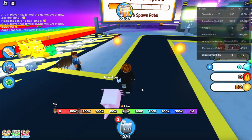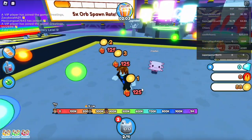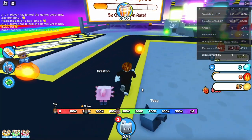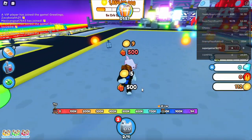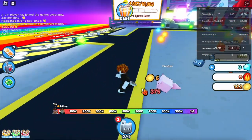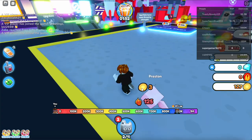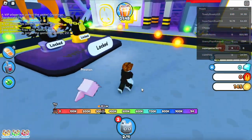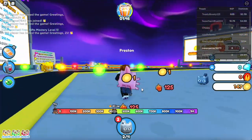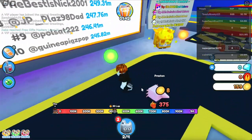You see where it says the orange orb counter on the right side of your screen? It says 83 right now. You want to get around 200 to around 250. So we're just going to get to the 250 mark and then we'll be going on to the next step so we can get our first huge for free inside of Pet Simulator X.